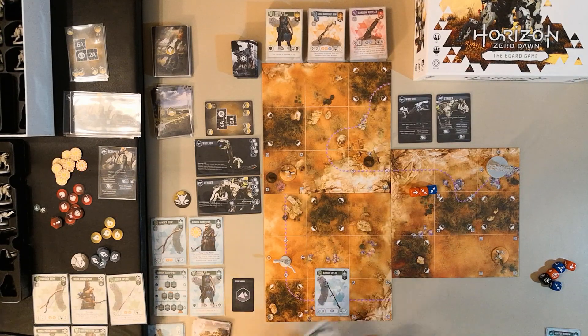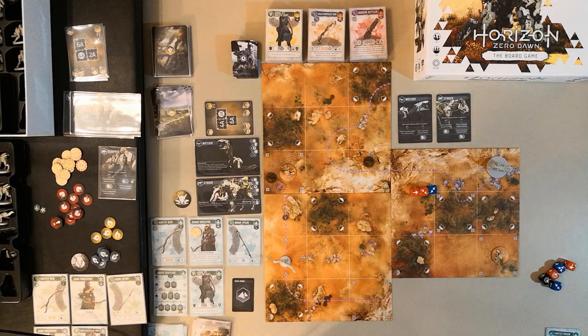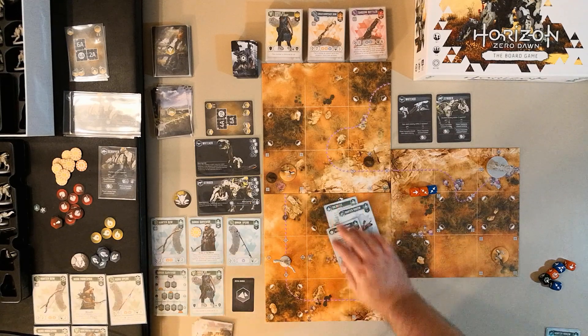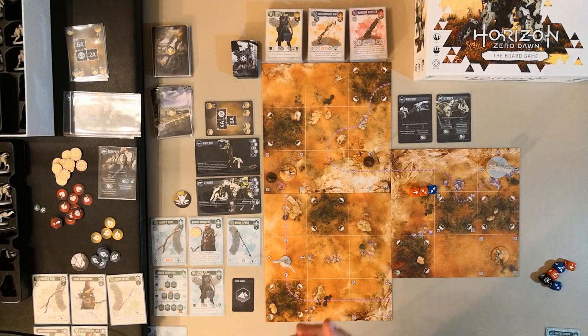That's my Banuk's first action. For the second action, I'm going to craft — there's nothing else the Banuk needs to do right now. I like Sacrifice, so I'll shuffle back the arrow and Ready to Strike — which lets me find Sacrifice again — along with one other card, returning three cards to the action deck. The Banuk's action deck is only 16 cards for both the Banuk and the Nora. My Banuk has two cards left in hand at the end of their activation. They're done.